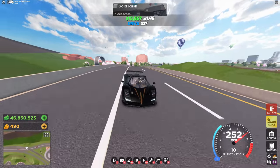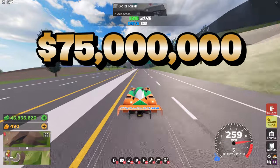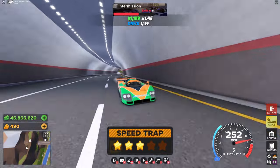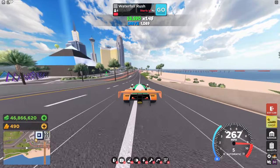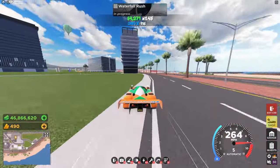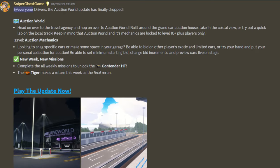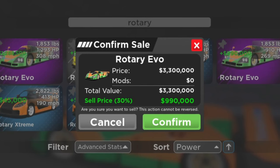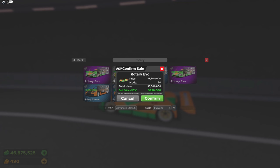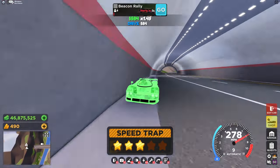The second car in the Halloween Pass was the Rotary Evo — called the 787B in real life — with an unbelievable price of 75 million dollars. To get this car you had to complete the entire Halloween Pass after buying it with Robux, making it impossible for free-to-play players. When the Halloween Pass was available, the auction house didn't exist yet, so very few were listed for sale, making it one of the rarest cars in the game. Unmodified versions can sell for upwards of 10 times the price of an upgraded Rotary Evo, since you can't remove upgrades once applied.